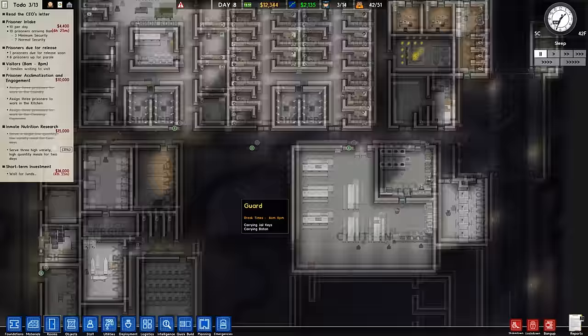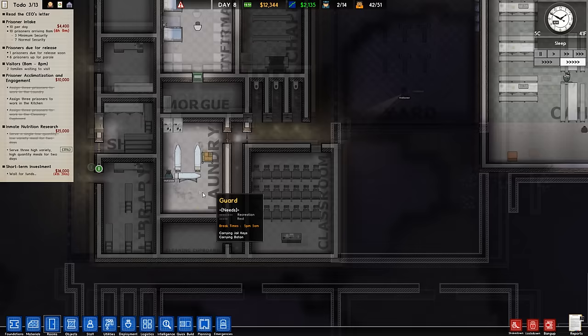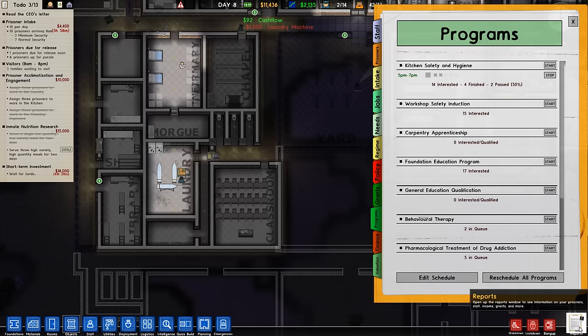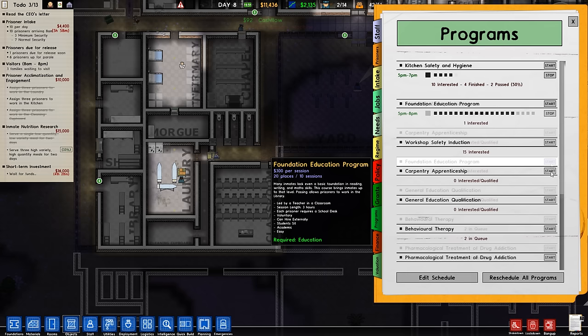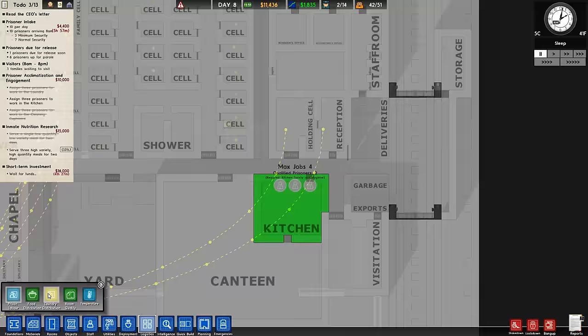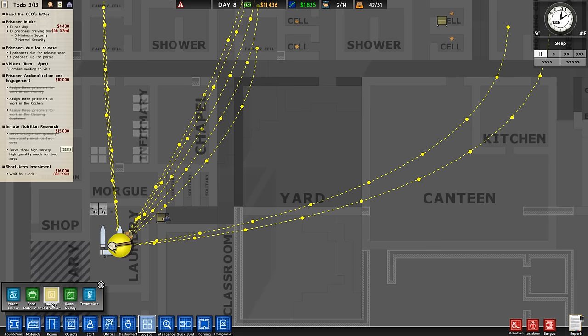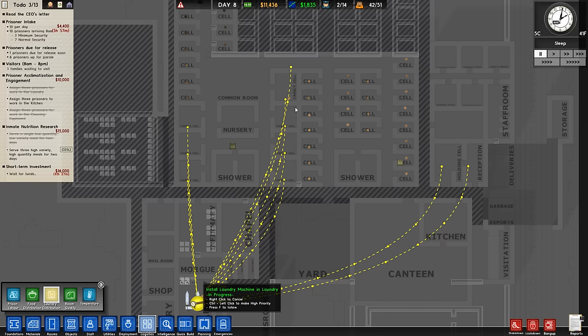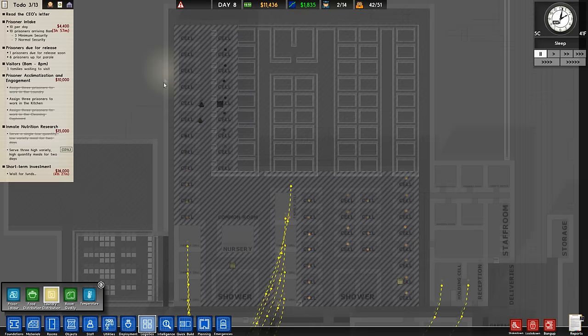We have a couple of guards off duty with nothing to do, which means we're actually doing fine on personnel. Not overstocked at all. Could probably use an extra laundry machine — I'll go ahead and build one there. I don't even know if we need any more ironing tables. Can we start an education program now? Foundation education program — 17 people interested, good. People have passed their kitchen safety and hygiene — good. I can actually assign people to work in the kitchen now. We don't need to hire any more chefs; the prisoners shall cook it all. Laundry distribution, food distribution — this is really helpful for seeing some stuff.